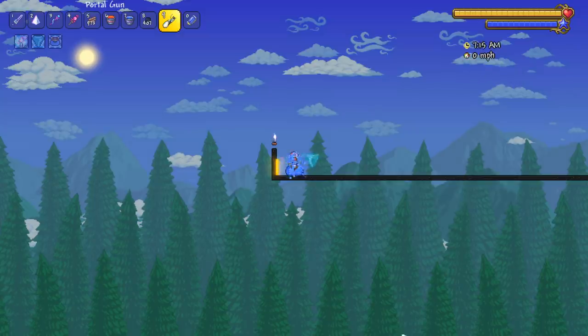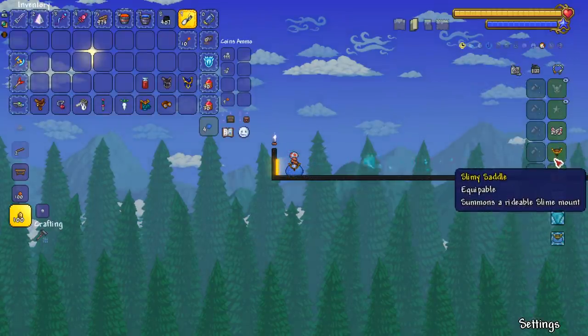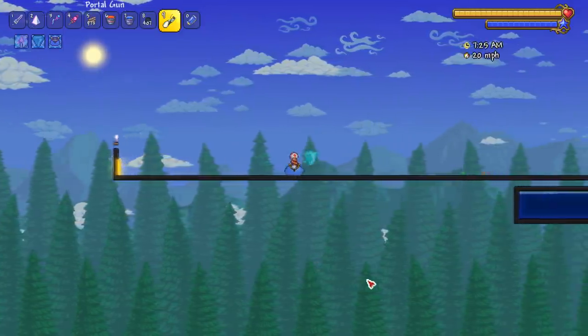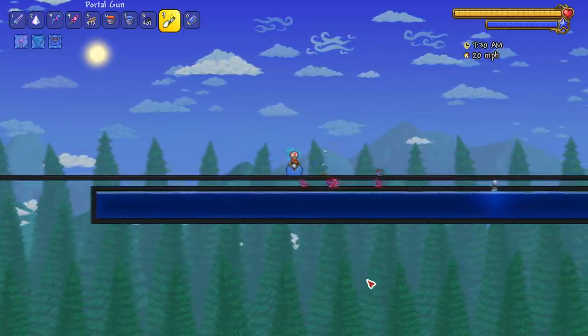First mount: the King Slime mount — the Slimy Saddle. Let's see it in action. 20 miles per hour, is that what it caps at? 20 miles per hour. We are only testing horizontal speed, not diagonal or vertical speed.